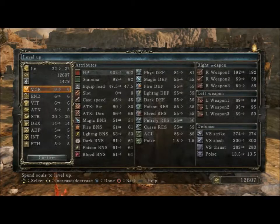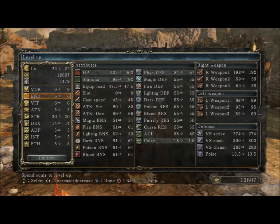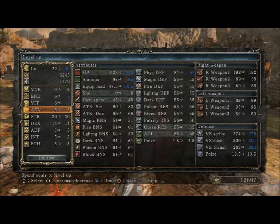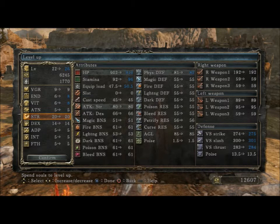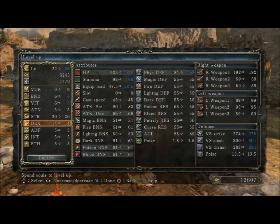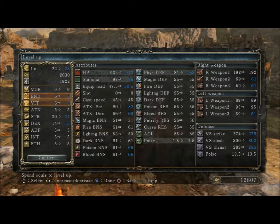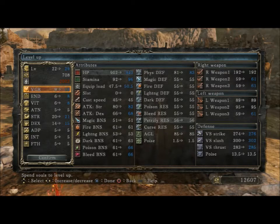Alright, level up. Endurance increases stamina so I want to do that twice. Vitality increases HP and equipment load, we're gonna do that twice. Strength does attack, dexterity does defense. Let's do one strength, one dexterity, one health. There we go.